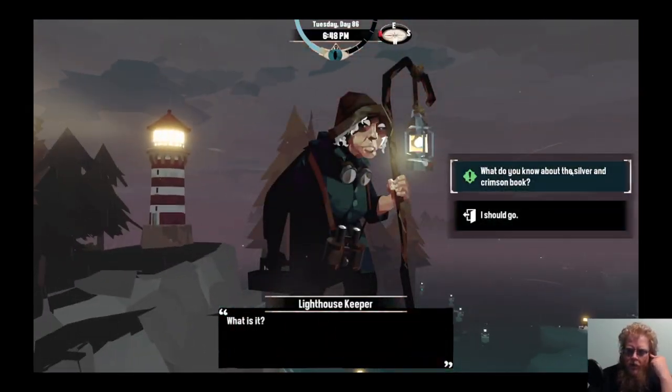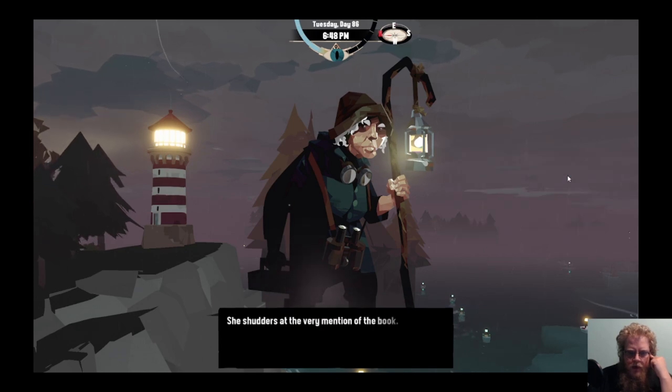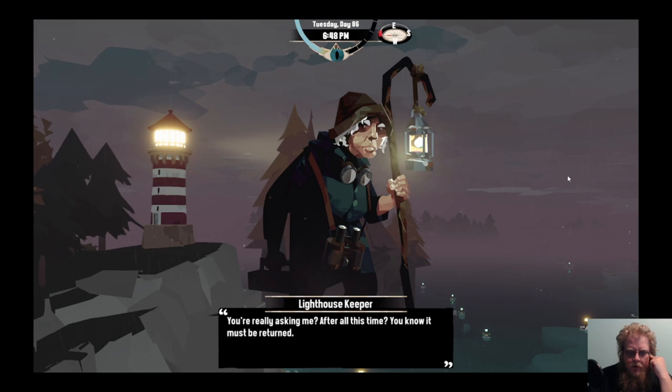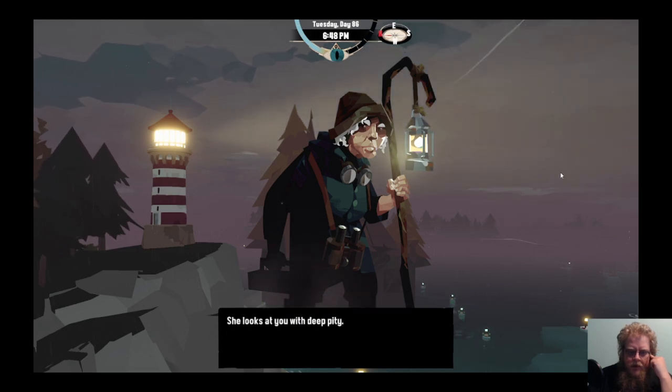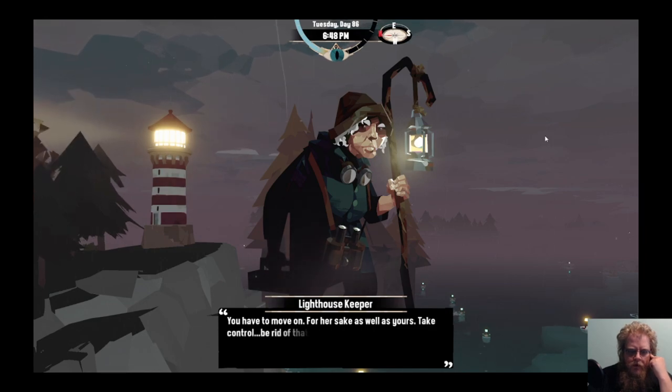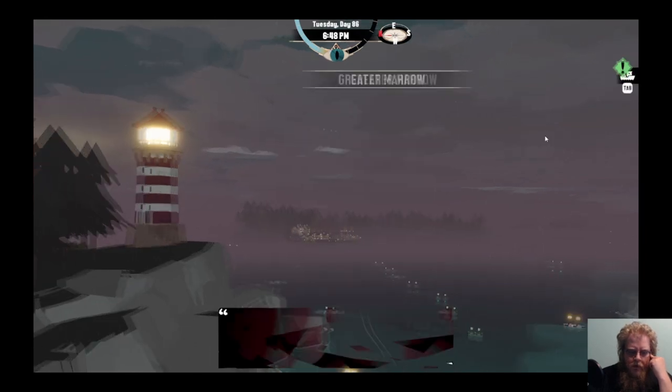What is it? What do you know about the silver and crimson book? He shuddered at the very mention of the book. You're really asking me after all this time - you know it must be returned. He looks at you with deep pity. You have to move on, for her sake as well as yours. Take control. Be rid of the thing once and for all.